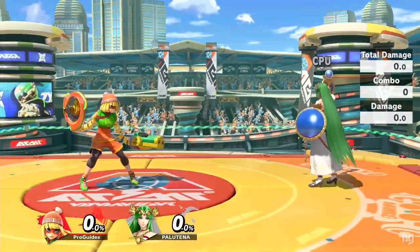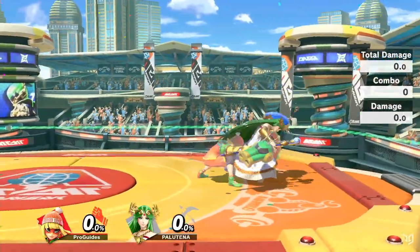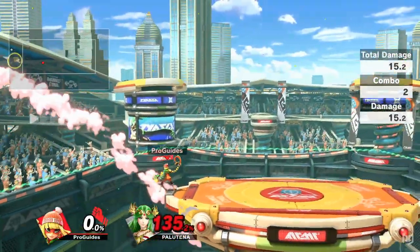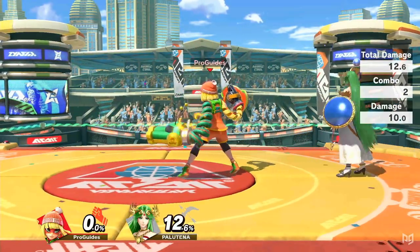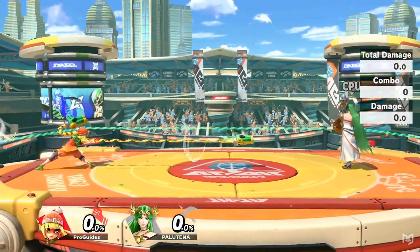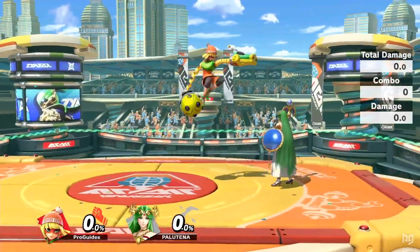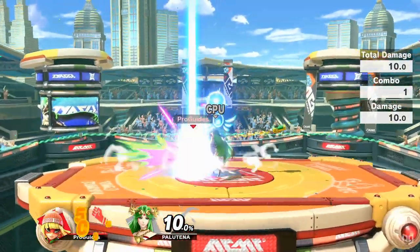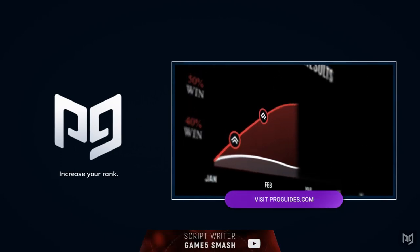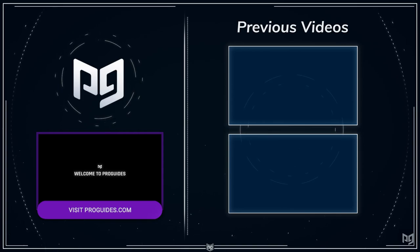Min Min has a huge range on her grab despite its slow 18-frame startup. None of her throws have combo potential, but back throw deals 17 damage and kills at around 120 at ledge, while up throw kills around 160. Since she gets the dragon power-up for landing a throw, her grab game is pretty rewarding. Overall, Min Min seems to be a character with a lot of depth, with a very strong keep-away game on the surface. Optimized setups with Charged Dragon may lead to extremely early kill confirms, and her combo game in general seems reliable and versatile. She will still struggle against fast, aggressive characters, but has enough tools to counter these weaknesses. Make sure to subscribe to ProGuides and click that bell to keep up with all uploads.